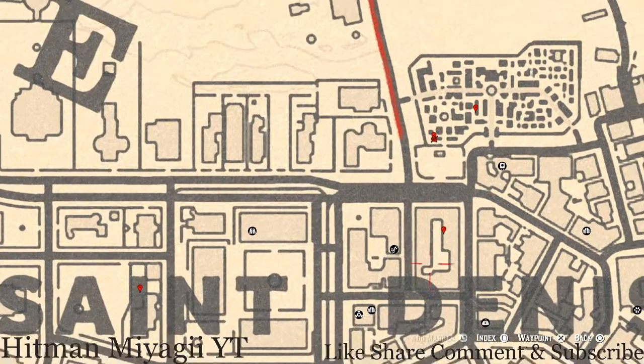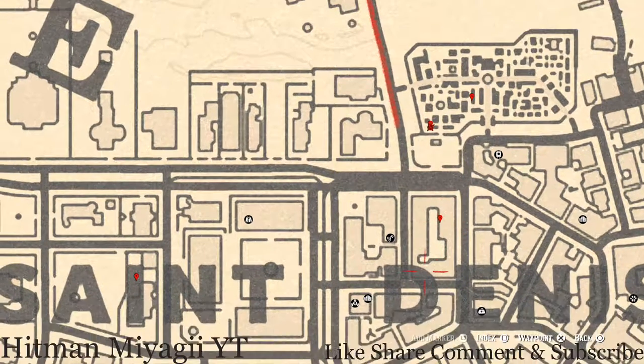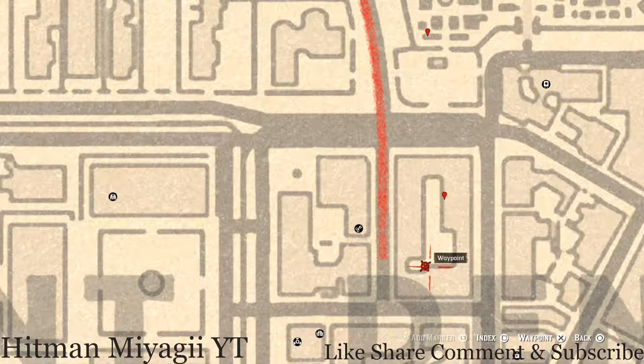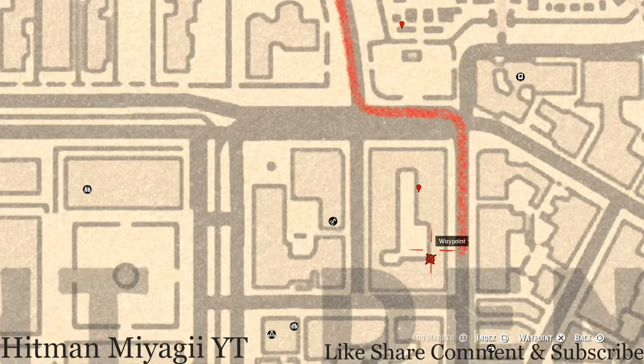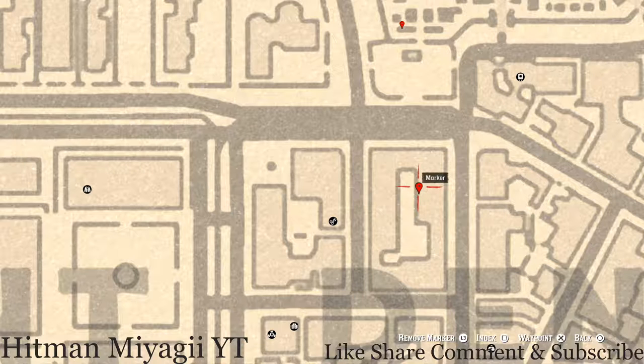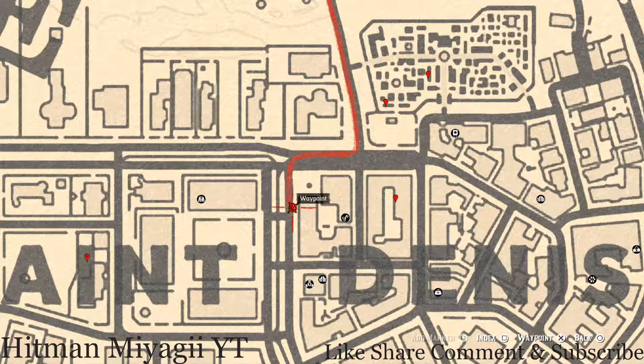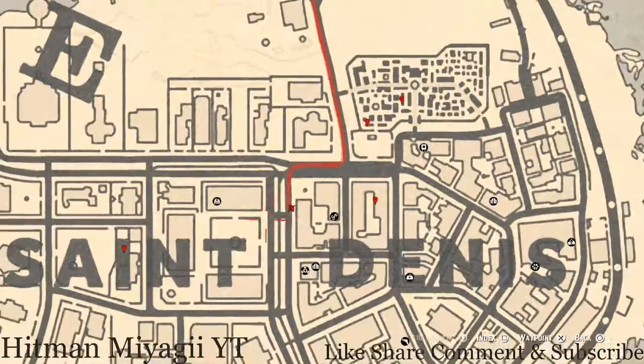Let's get to this next marker on the second level of this complex. There's a ladder here — go up the ladder, you'll be on the second level. Jump over the railing and follow the path around to the marker, which is an antique alcohol bottle — an Irish whiskey bottle, so go and grab that. Right around the corner there's another lost jewelry — this is a Bella Ruby Bangle Bracelet, found in a corner cabinet on the side of the street. Approach the cabinet, open the door, shift your character and you should get a prompt to grab it.